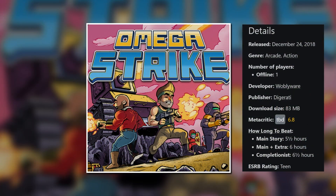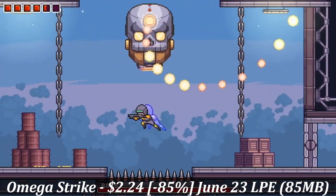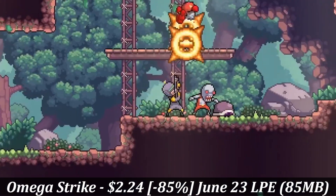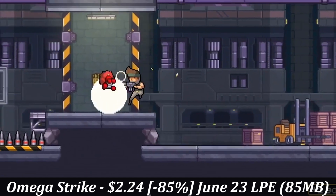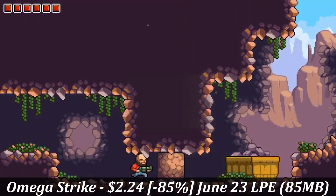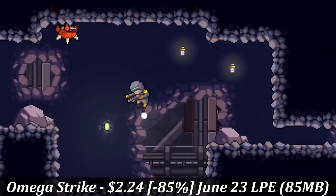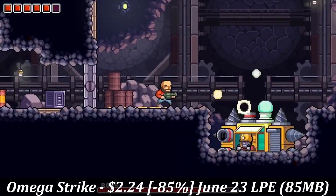Omega Strike is a single-player action platformer offering roughly 6 hours of main story gameplay with a download of about 85MB. At its core it's a metroidvania with a massive open world to explore, locked behind secret items or upgrades, and in this case hidden behind different characters you can unlock and play as. You have three playable characters, each playing differently with strengths and weaknesses that affect how you approach each part of the world. The boss battles are awesome, the controls and graphics are top-notch, and this is one of my favorite indie gems on the Switch. Pick it up before the sale ends on the 23rd — it's marked down 85% to a new low of just $2.24.